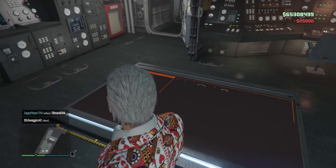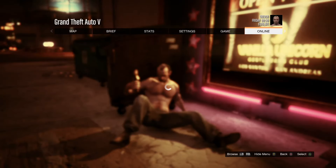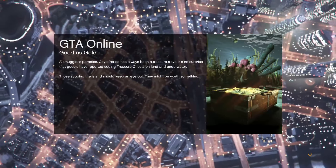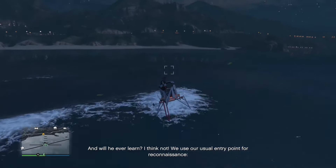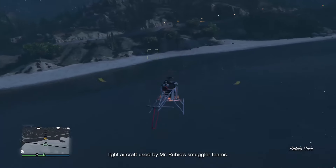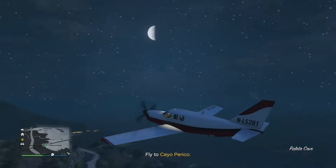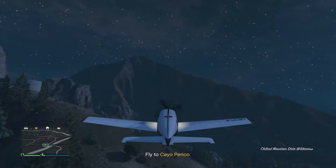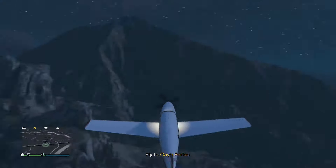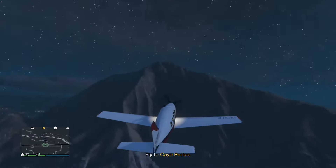First things first — no matter what, you do have to launch this at least one time. If I were you, I would go into the story and do an online session, because there's nothing worse than flying that Velum all the way across the map and it just doesn't work. There's really no way around having to fly the plane at least once initially, because the glitch involves using the hangar. You can't glitch out the initial mission, but when you go back to re-gather intel, there you can do stuff.